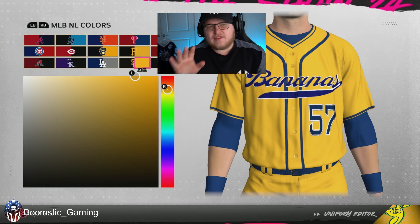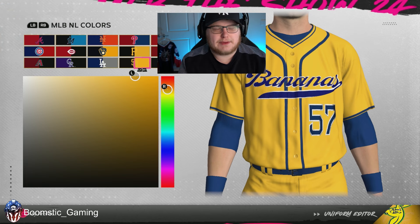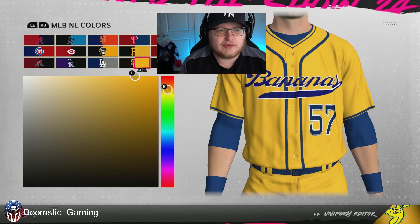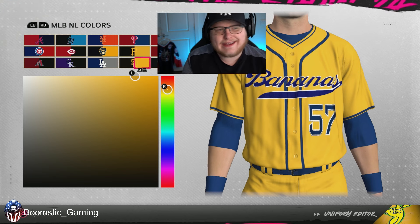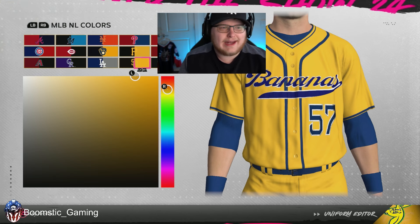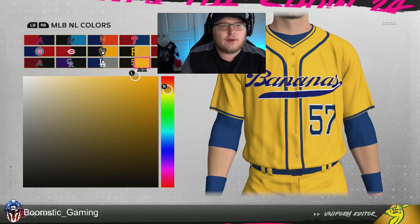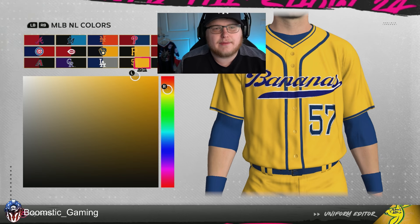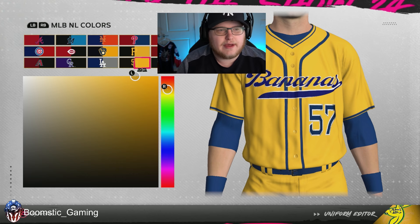Now when it comes to the yellow for the Bananas, there are a lot of really close colors, but the closest one I found is Padres yellow. This is already a preset in the game, so you don't really have to sweat getting an exact color. It looks pretty close, especially when there's stadium lighting shining off the uniform — it looks a lot like what you see in real life.